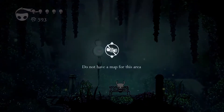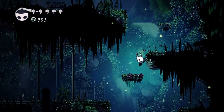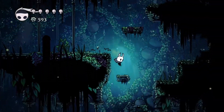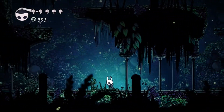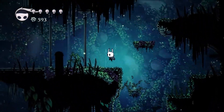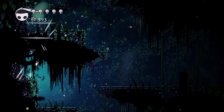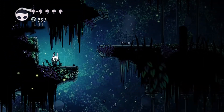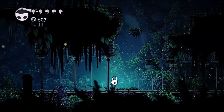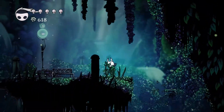But we don't have a map for this area — that's gonna be a problem. I wish I knew where Cornifer was because he wasn't in his shop. There's another path over there so let's check out the rest of this room. I think I see something up there — yep, got that secret. Let's go ahead and continue our journey upward past the bench.